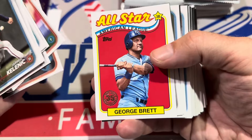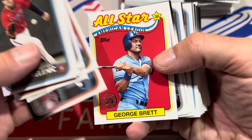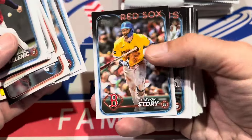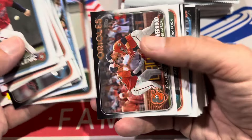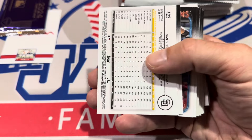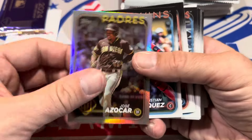Here we go — it is now time to get into the second box. There's George Brett, an all-star card, which is pretty nice. There's also short prints in this — I don't think I discussed that in this video yet. We've got a foil of Jose Azocar right there.